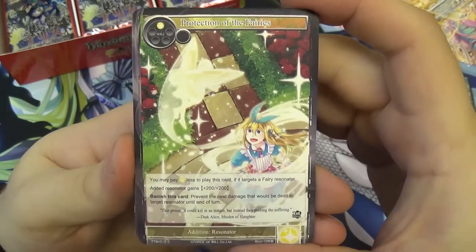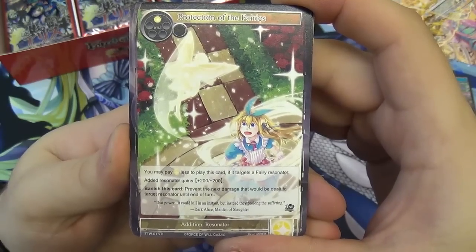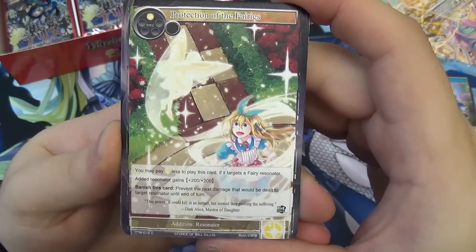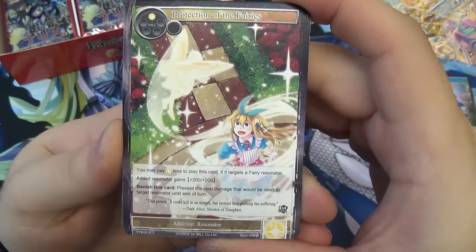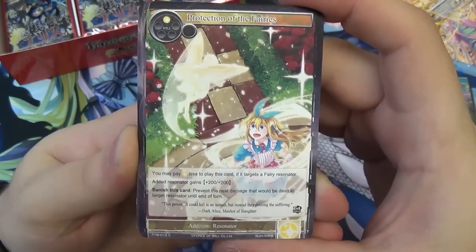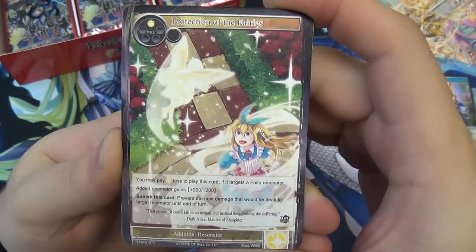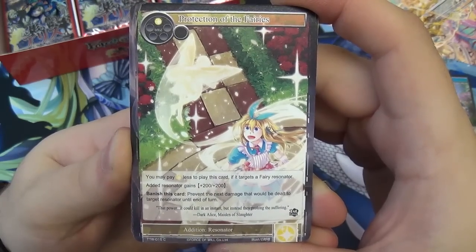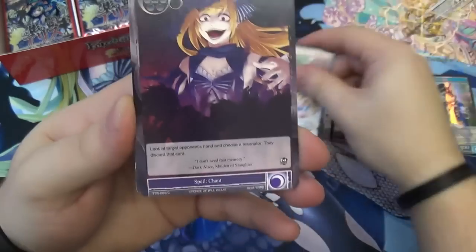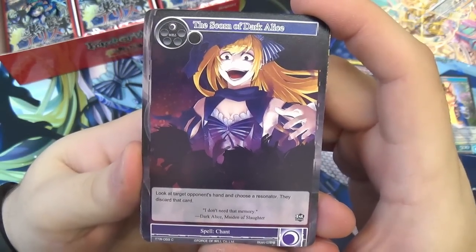We have Protection of the Fairies, referenced earlier — a one-drop addition resonator. You may pay one light less to play this card if it targets a Fairy Resonator, so it's free to play. The resonator gets plus 200/200. Also, banish this card to prevent the next damage that would be dealt to target Resonator until end of turn. You put four of them in the deck if you have fairies. You can also search it from your deck.